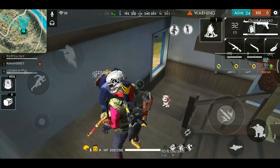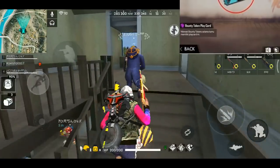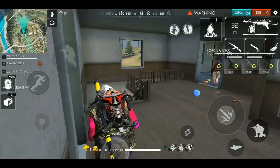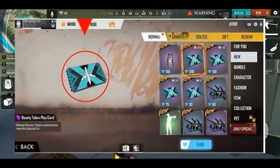The next thing is that there are new updates in the store. Bounty tokens are available for 30 days. You can pick up random guns and you can purchase a small air drop.